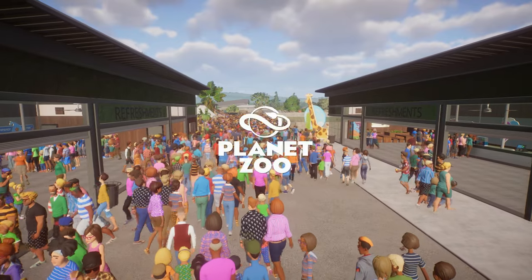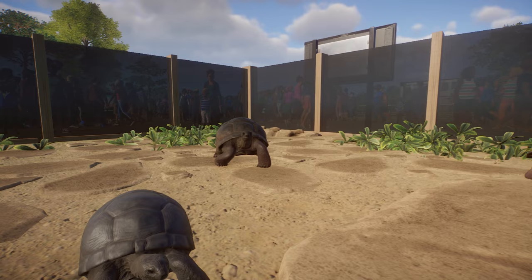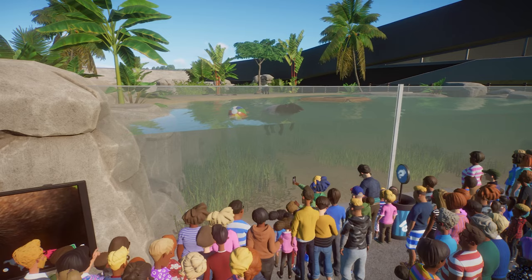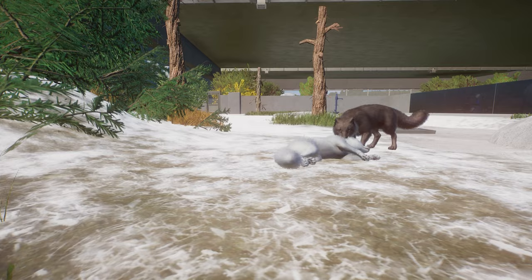Hi there and welcome to the Planet Zoo Every Animal Franchise Zoo. The concept is that we're playing in franchise mode and we're going to eventually have every animal in the game in this one zoo. We're working through in alphabetical order and so far we've got most of the A's in. This week we're building new habitats for quite a selection of animals — some from the tropics, some from the colder regions and some from the desert.